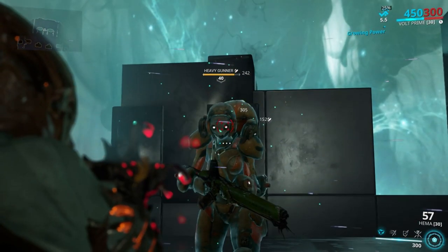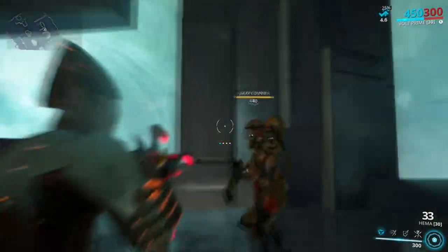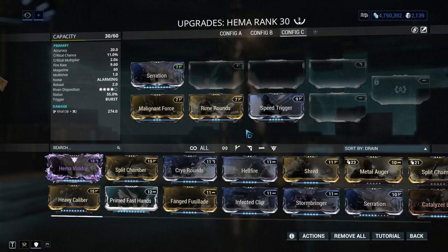Hema: there is a really low chance of you getting a Hema at mastery rank 7, but if you manage to get it, it can certainly perform well if you have the mods from my recommended build.